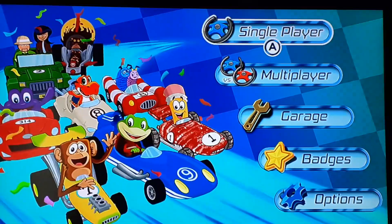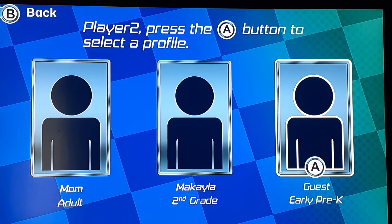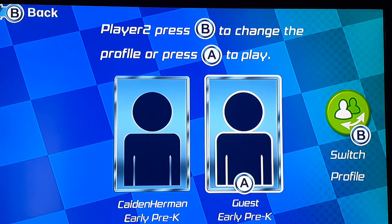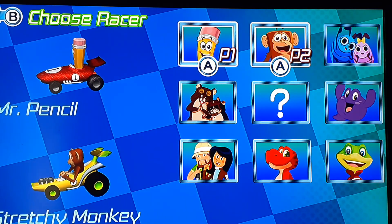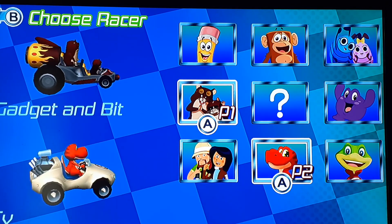Okay, we're back. I'll set some things — difficulties. Because our questions are kind of annoying. Wait, wrong one. You go for my profile, second grade. Okay, I think I'm going to be Gadget and Bit.